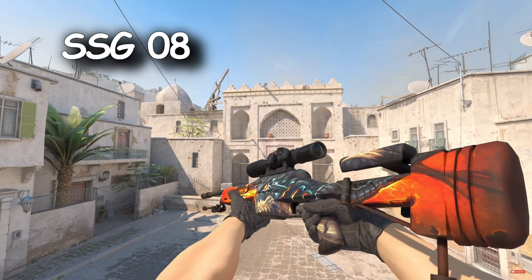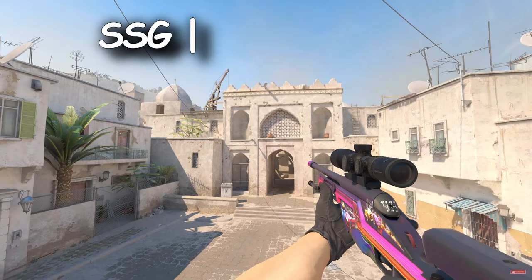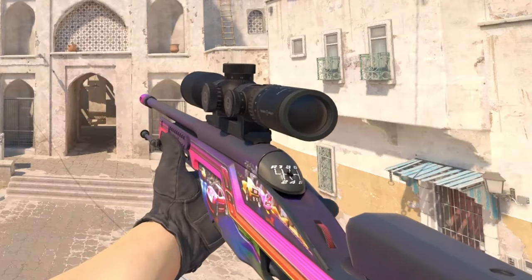Moving on to snipers. The SSG Dragonfire looks super clean and super smooth and it's currently on a downtrend. And my personal favourite, the SSG Turbo Peak — this right here is amazing. The colour looks really nice and there is a little fade effect when there's lighting.